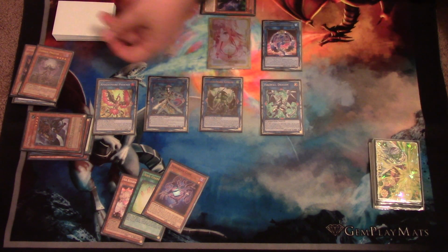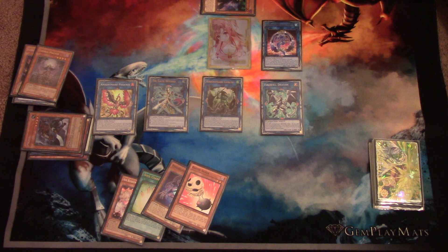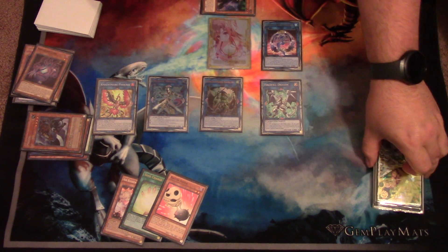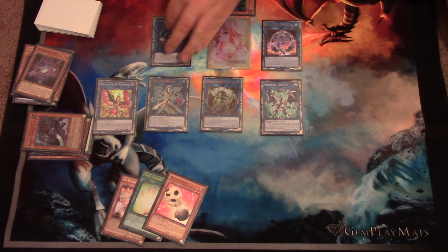Your Firewall effect will be Chain Link 1 and your Goblin Zombie will be Chain Link 2. So here, I'm going to grab the Bacon Saver, as I showed you in the profile. Then your Firewall's effect will resolve, Special Summoning Vendred Core. Now you're going to link the Core off — and remember, that's still a live effect in the Graveyard if you find yourself needing an extra link material — and you're going to make a Link Garibo.